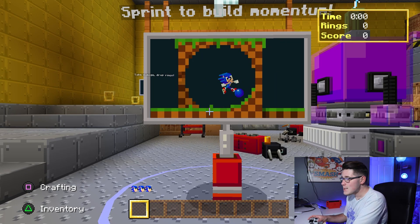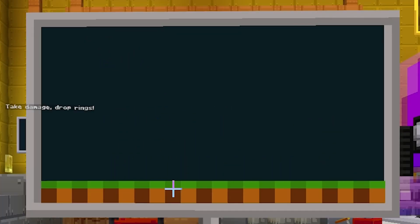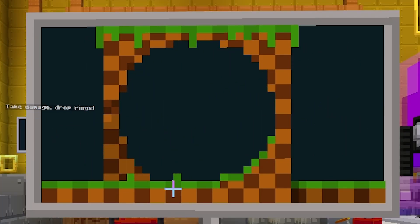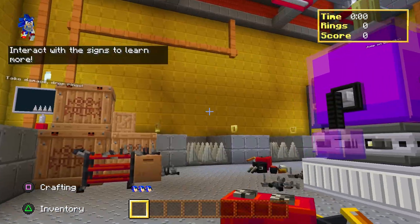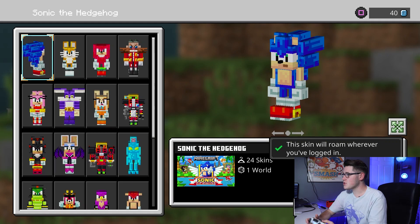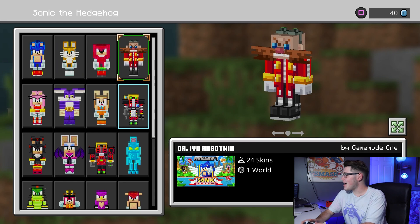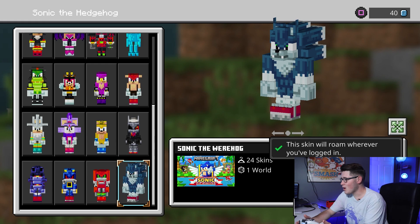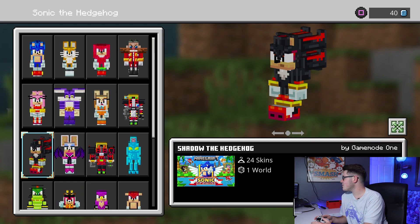Okay, we've got those special bars at the bottom, we've got the three Sonic lives, and this crazy backdrop graphic thing. Sprint to build momentum. Oh my gosh, this is crazy! So we've got of course Sonic the Hedgehog, we've got Tails, Knuckles, Eggman, Silver, Werehog Sonic, Metal Knuckles, Metal Sonic. Let's do Shadow — Shadow's my boy.